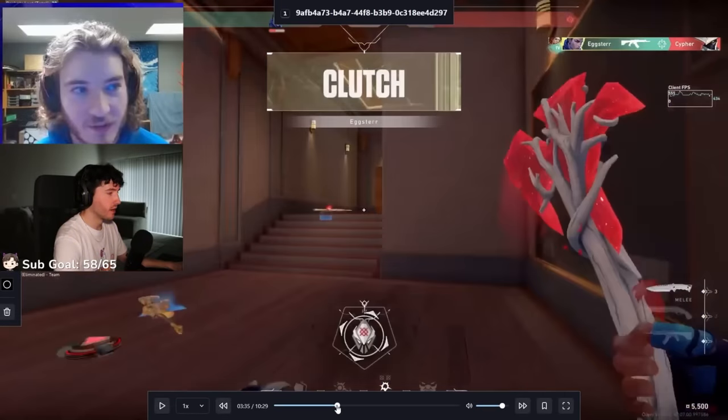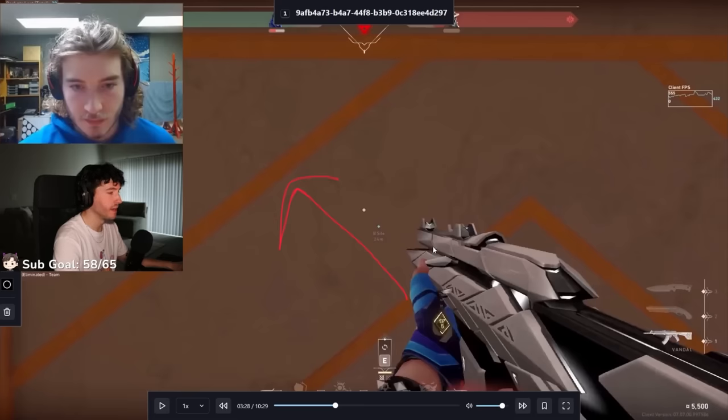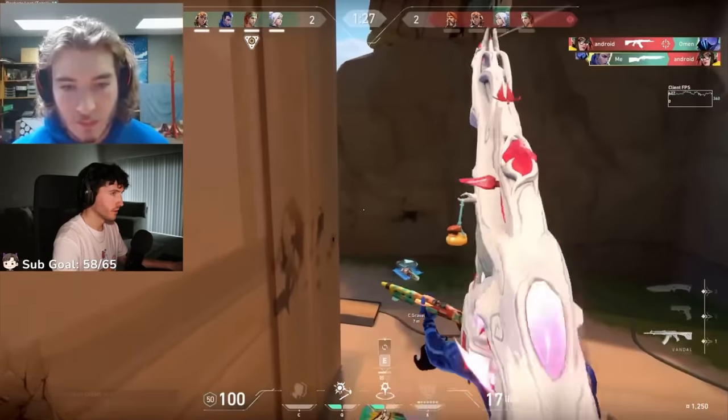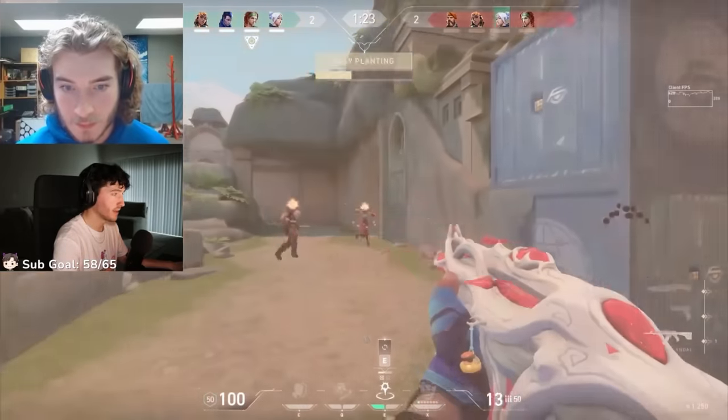That's another common shot you can do as well — this TP right here, it's a jump peek TP. You're literally just jumping and pressing E at the same time, casting your TP animation while jumping. He's ulting on the C side here, has clone and one flash TP. Good kill on the KJ — she was blind. Swinging off his clone. Another good pop flash.